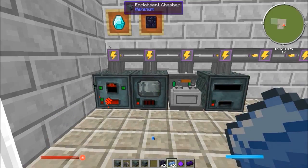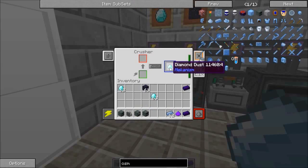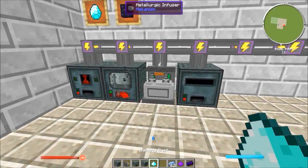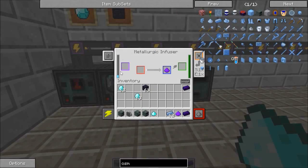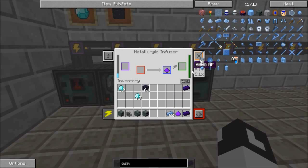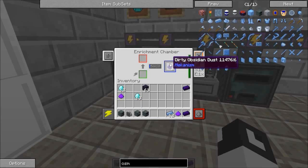In the enrichment chamber you place a piece of obsidian in. Meanwhile, the diamond should be done in the crusher. With the diamond dust, you put it into the infuser — this runs on RF power.